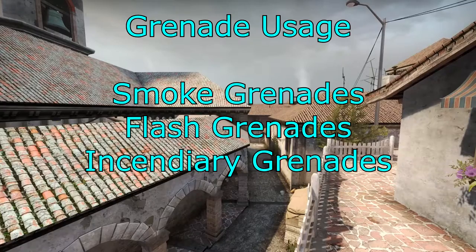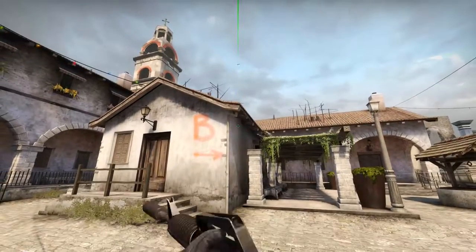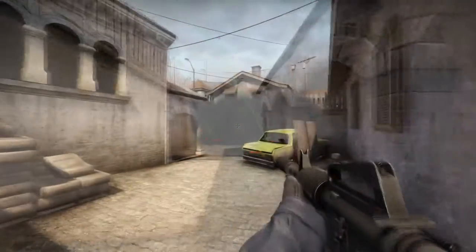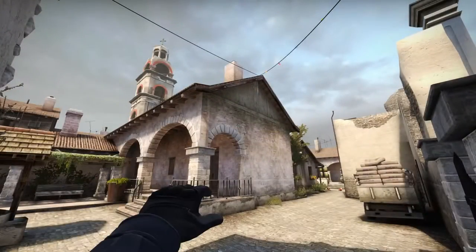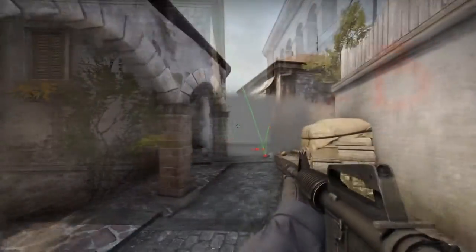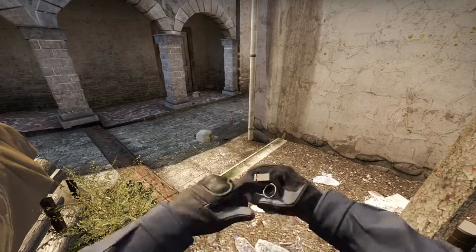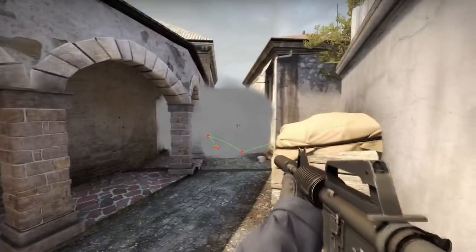Let's have a look at grenades — smokes, flashes, and incendiaries. Starting with smokes: there are a few you can throw from T spawn. One will block off the top of Banana — it's pretty quick. You usually do this if you're struggling, or your AWPer wants to smoke off Banana at the start of the round. From there you can also smoke off the bottom of Banana — good if you have two guys pushing down, smoke it off, rotate, get a teammate to cover, and push down Banana. You can flash them and push through the smoke. Once at the bottom of Banana, you can pop another smoke if needed. This just delays them getting Banana control, which is really important on Inferno.